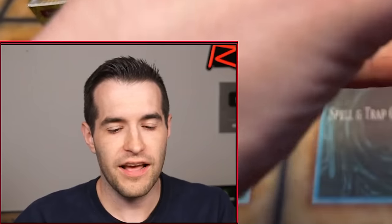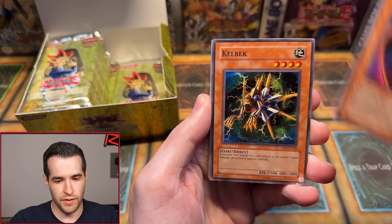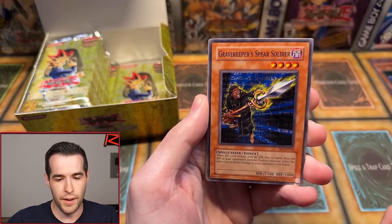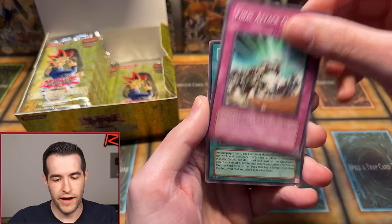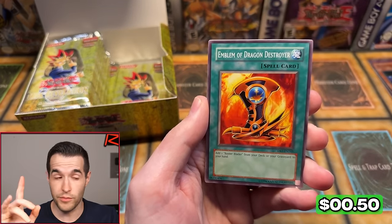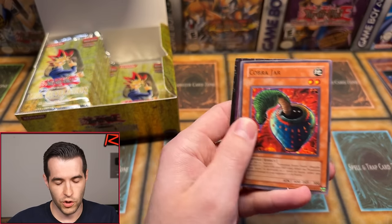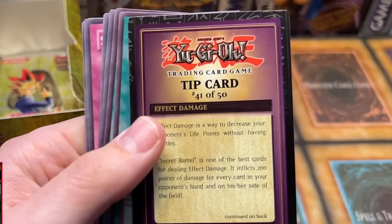They didn't have ultras in the first three Dark Revelations — they added that in the fourth. This is our 10th pack. We have Manet, Kelbeck — classic — Trice, Acrobat Monkey, Spear Soldier, Staunch Defender, Non-Aggression Area, Final Attack Orders, Pandemonium. We could still get a foil. We have Contract — might be the last card — Cobra Jar. Tip card number 41.